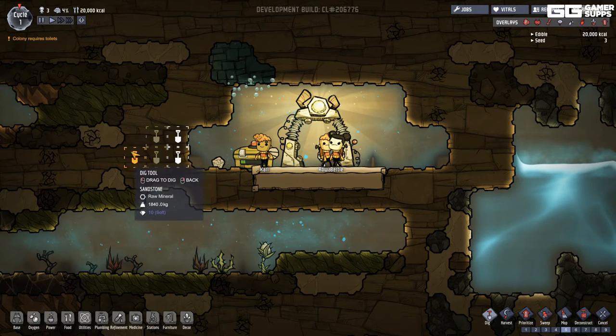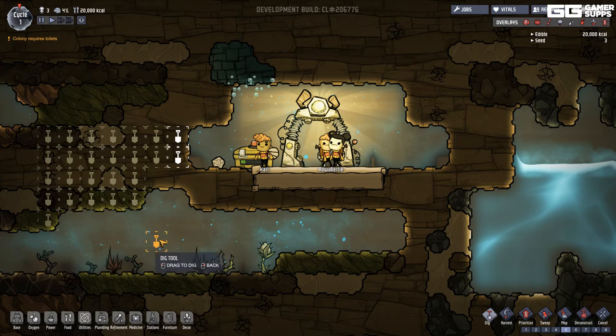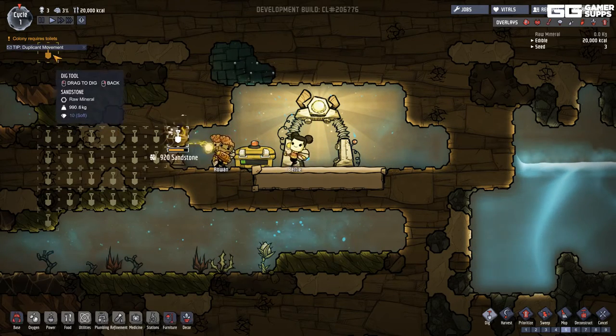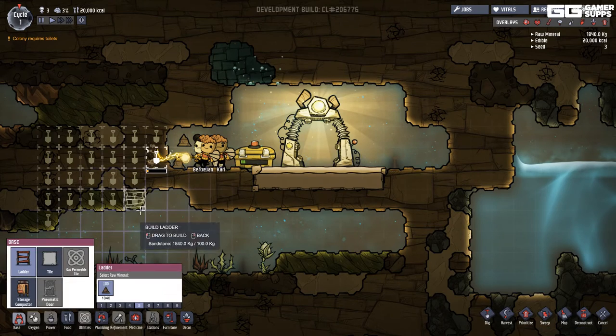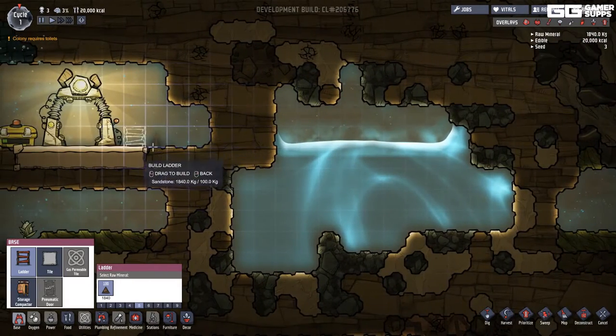I guess I'll just dig all of this out — not sure what these cracks are. New tip: duplicants must have accessible paths, they're only two tiles high and two tiles tall themselves. I'm probably going to want to build a ladder here so they can get down below.